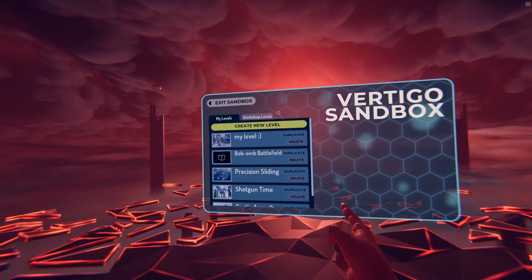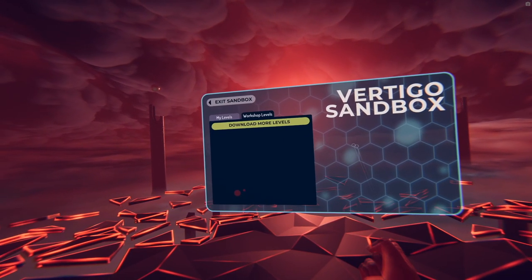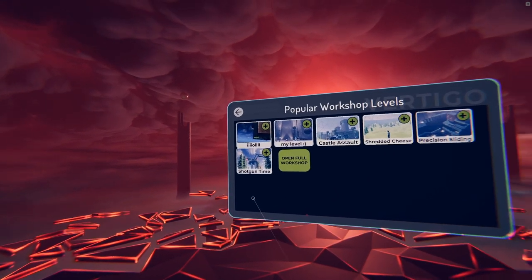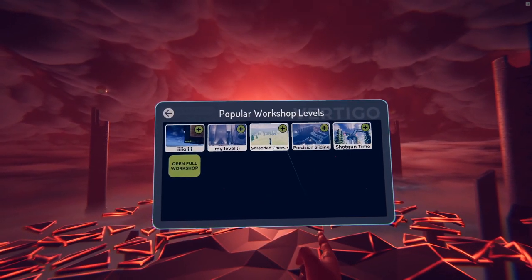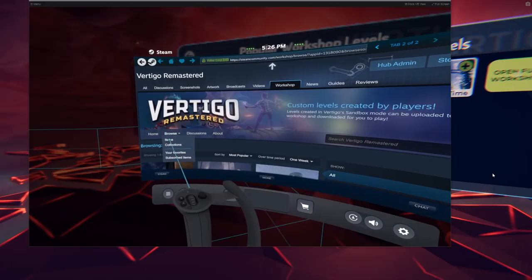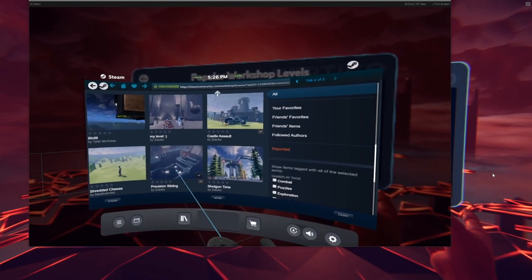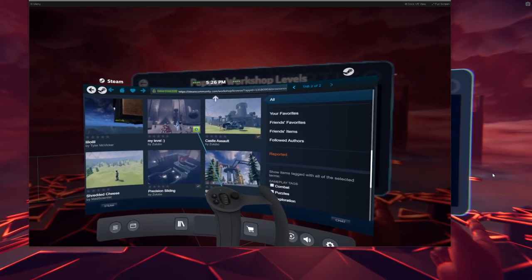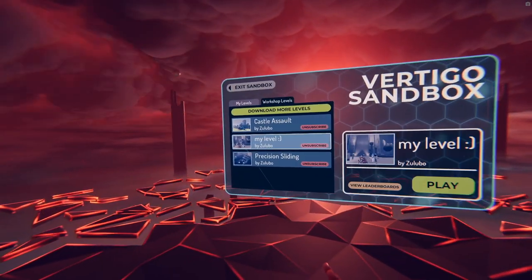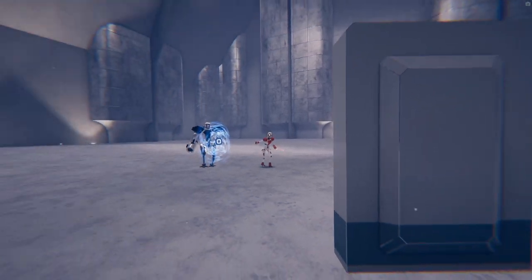To play other people's levels, enter the workshop levels tab in the main sandbox menu. If you're not subscribed to any levels yet, you can browse popular ones by clicking 'download more levels'. To see all levels in the workshop, click 'open full workshop' or open the workshop from a browser or Steam. Once you've subscribed to some levels, they'll appear in the workshop levels list and can be played. Good luck on the leaderboards!